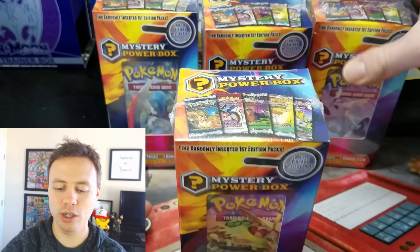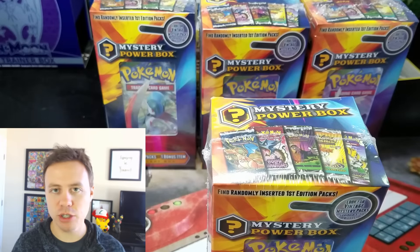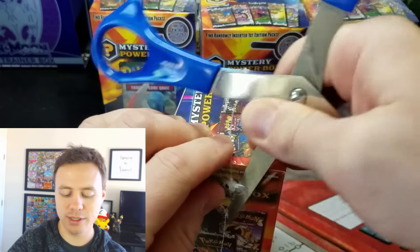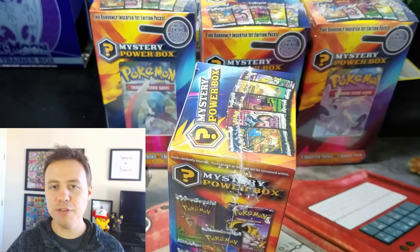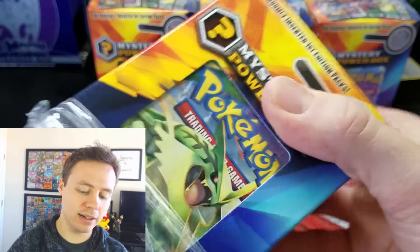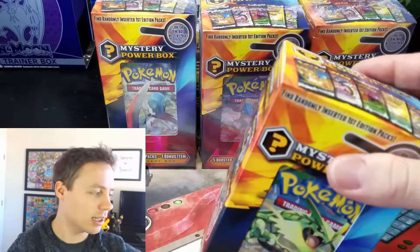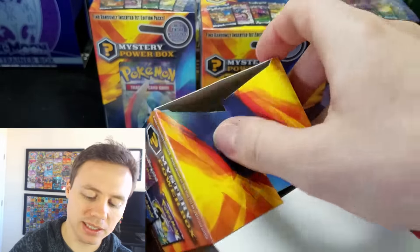So if you're at the store and you only want to pick up one of these, but they have multiple Mystery Power Boxes, go ahead and lightly shake them. Don't really shake them, because you don't want to damage any of the packs inside. See if it's a coin — if you can't hear a coin in one of them, try to pick that one and see what comes with it. Maybe there would be another booster pack, or maybe something else besides a coin, like a sample pack.